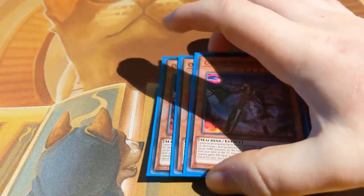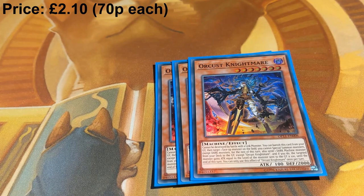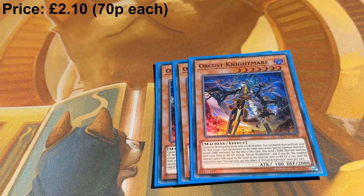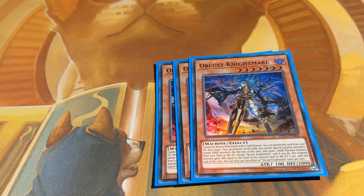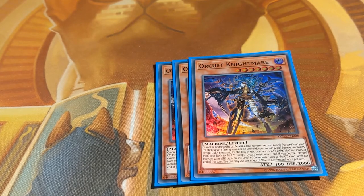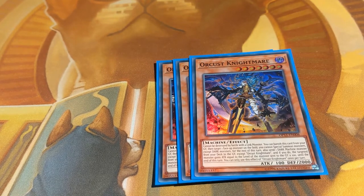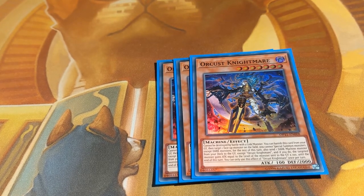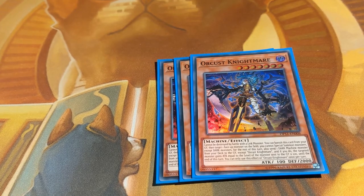We've got three copies of Orkust Nightmare. This is your main Orkust play starter — it sets up your graveyard and allows you access to so many of the different cards in your deck. It's really, really useful. Don't forget that it also gives a little bit of attack, which isn't always relevant, but occasionally you can use Nightmare here to get some extra attack — especially with cards like Gizmec, which can give quite a sizable boost of 800 essentially for free.